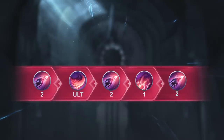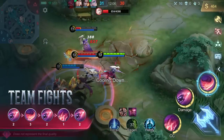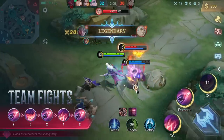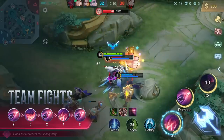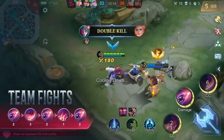When going into a teamfight, look for opportunities to use Vengeance on marked enemies. Use Final Slash to mark and group up enemies and tear into them with skill resets. Use Dauntless Strike to stun low enemies and finish them off with Vengeance.